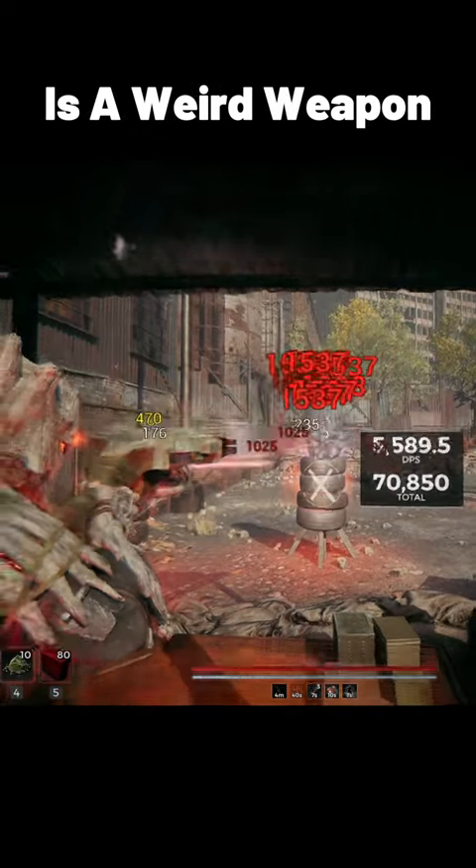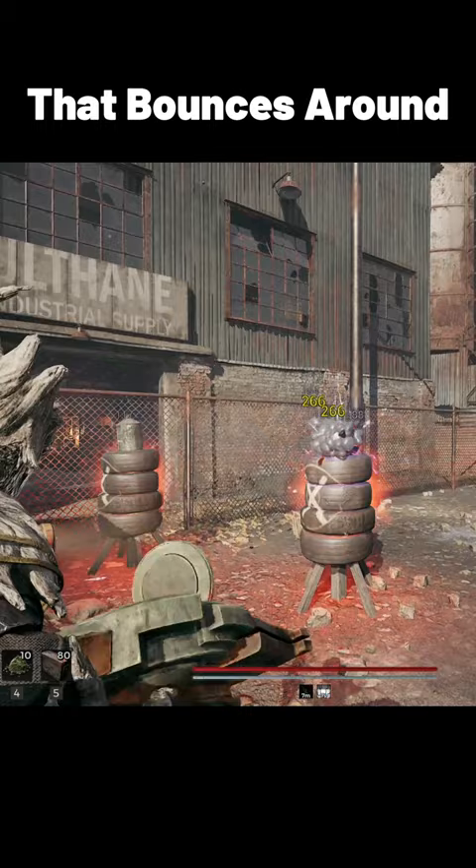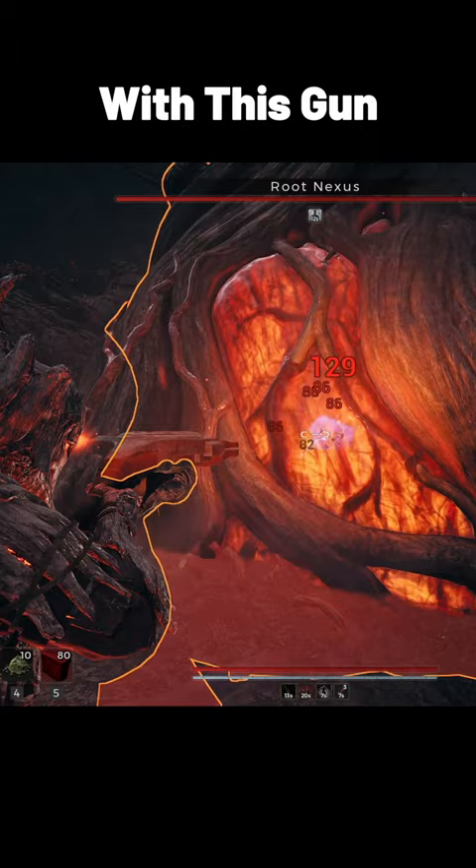The Twisted Arbalest is a weird weapon in Remnant 2. You shoot out a disc that bounces around for a while, hitting several enemies or walls. But did you know there's actually an exploit with this gun to have it deal more damage than anything else in the game?